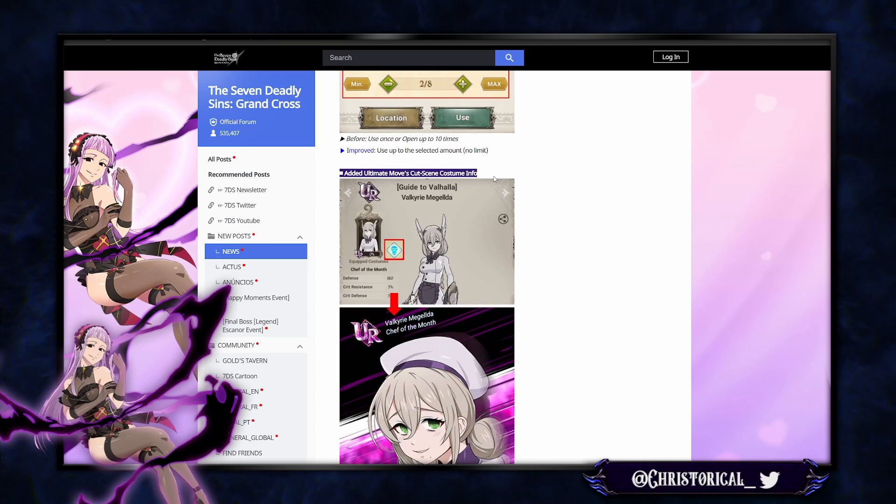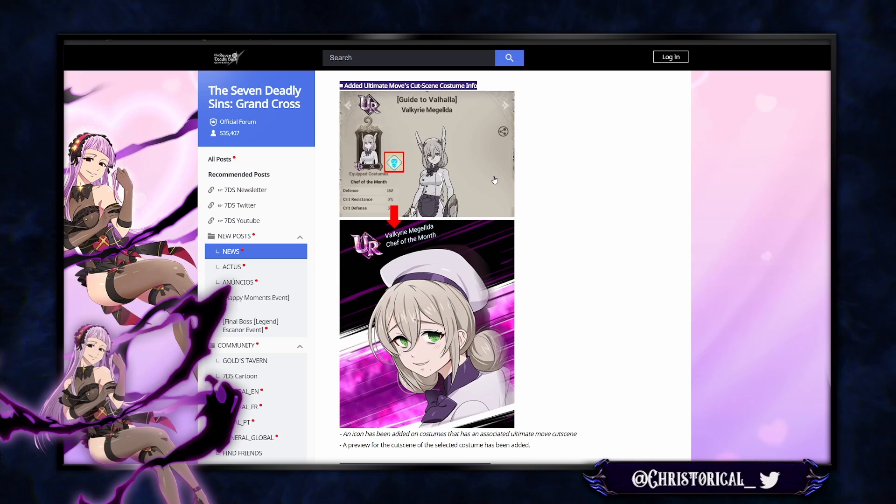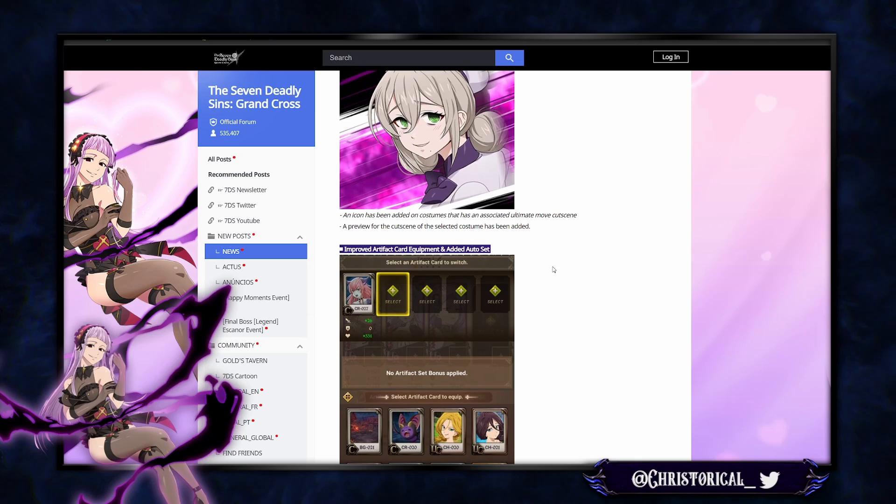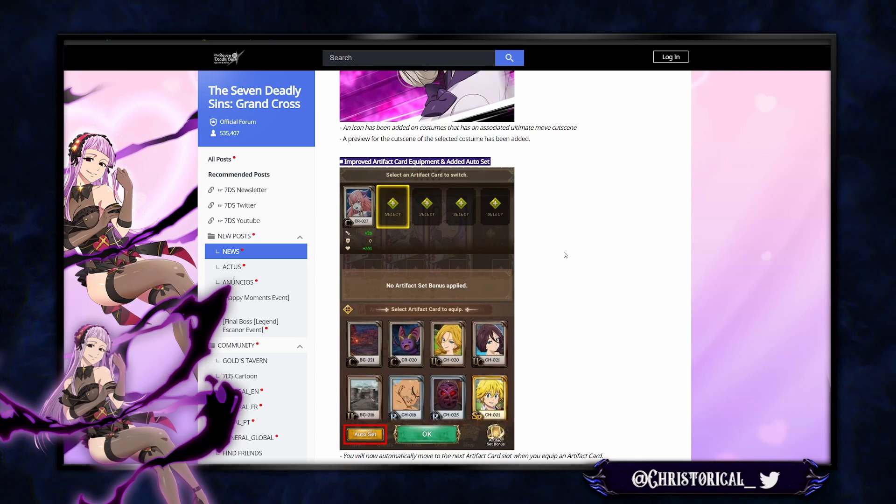Ultimate move cutscene now shows costume info — if the costume changes the character's in-game design, you can preview how that looks on an ult. We've been waiting for that one. They also improved artifact cards and added an auto-set function — that's pretty cool and should be helpful since it takes a while to set up.